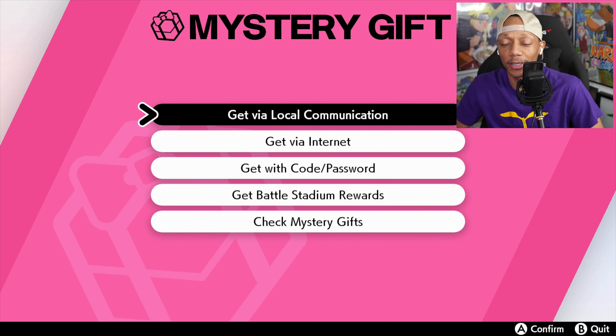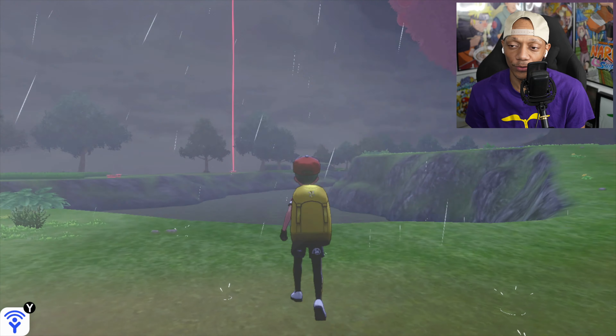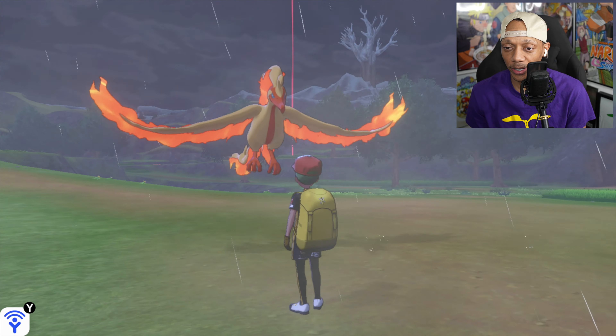The beautiful shiny yellow fire flame Moltres in its new Galarian form - looks great, bro! Go check out your party. All right, let's go to the party and check it out.